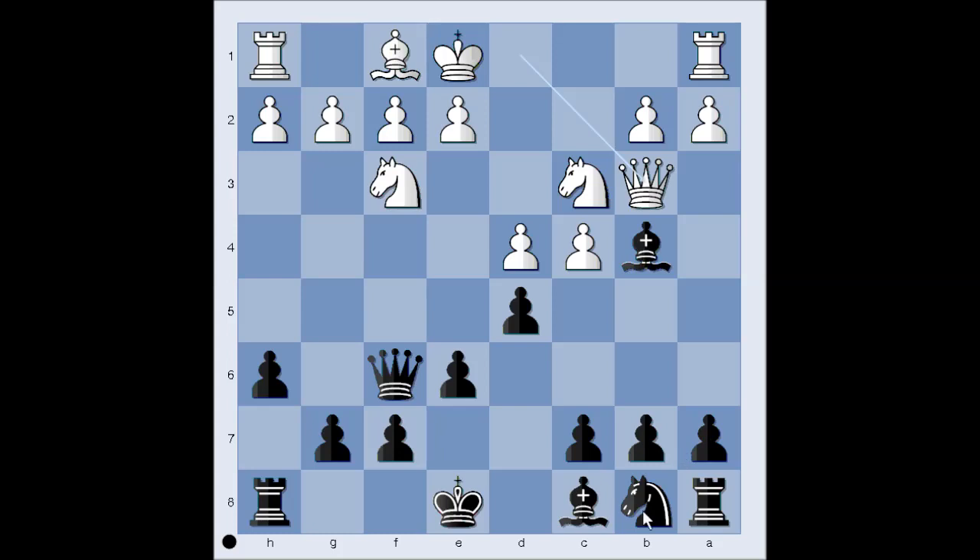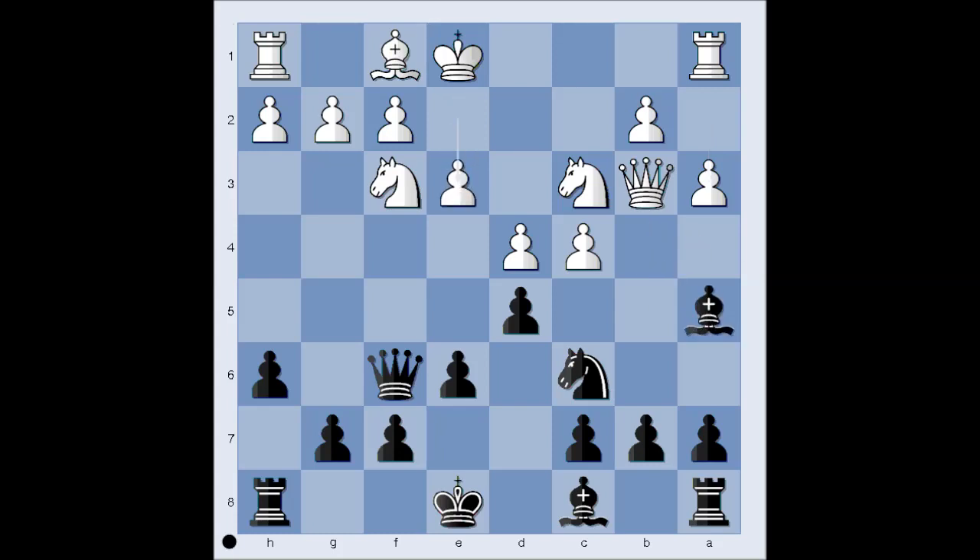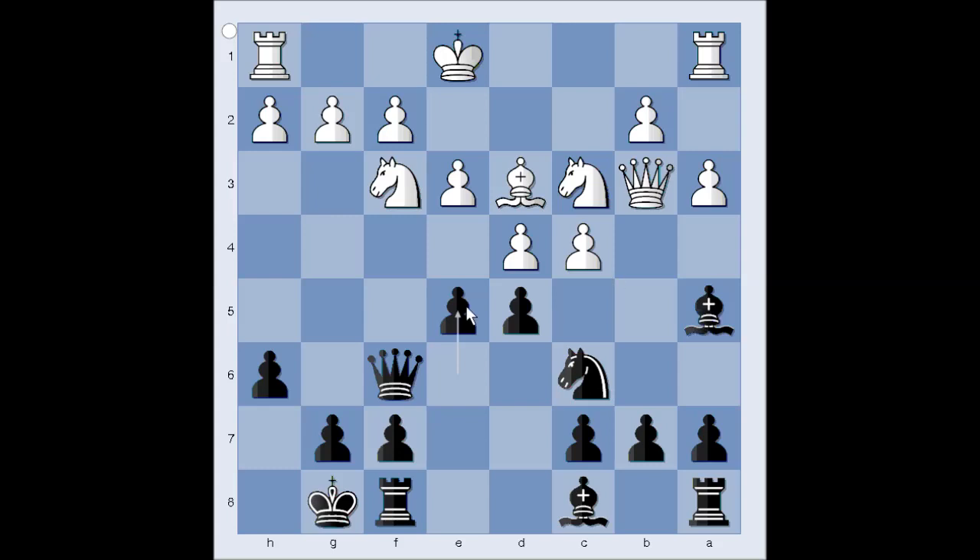Queen to b3, attacking the bishop. Nc6, defending, and white played a3. The most common move in this position is e3, but we have a3, attacking the bishop. Bishop to a5. e3 now. Black castled kingside. Bishop to d3. e5 — the threat is e4, forking the knight and the bishop.